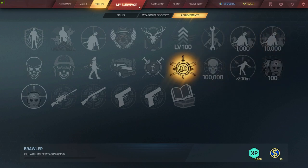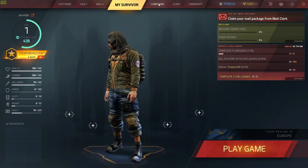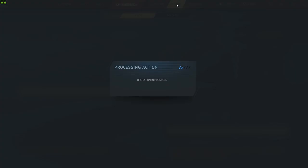On to achievements — it's an easy XP gain and easy money. You do some achievements, you get a bit of XP and a bit of money. That's the main menu covered so far.